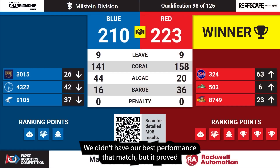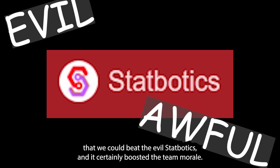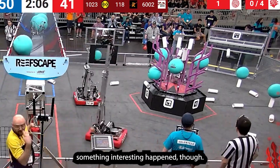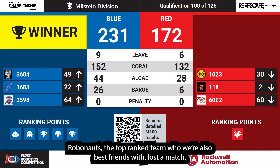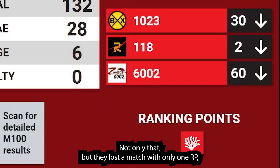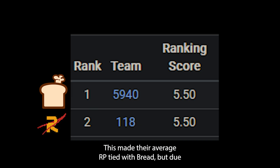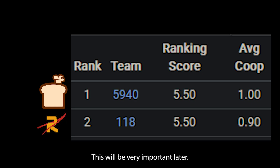We didn't have our best performance that match, but it proved we could beat the evil Statbotics, and it certainly boosted team morale. At around the same time, something interesting happened. Robonauts, the top-ranked team who we're also best friends with, lost a match with only one RP due to some issues with their alliance partner's robot. This made their average RP tied with Bread, but due to the cooperation tiebreaker, they ended up rank 2. This will be very important later.